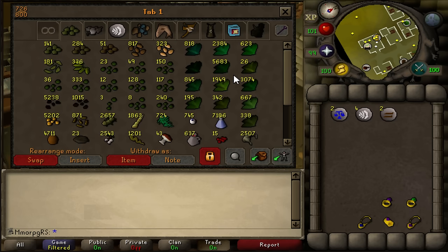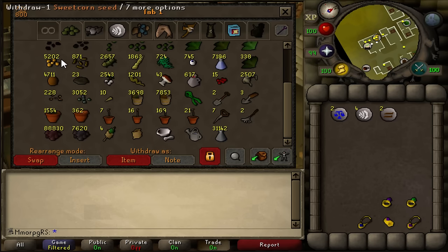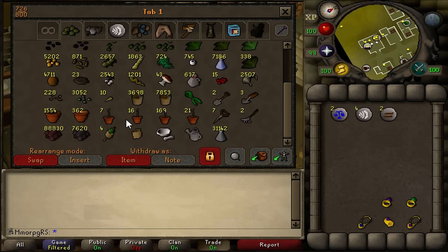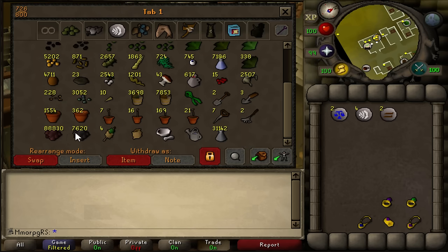Into the next tab, we have our seed and herb tab. We've got all the tree seeds here, ranging from high-level tree seeds all the way down to fruit tree seeds. We've got all of our herbs — keep in mind this is post-99 herblore. A lot of the herbs we've actually used for potions but we've been building these up a lot recently. There are some massive stacks here like the torstols and dwarfweeds. Further down we have our herblore secondaries and all of our tree saplings and tools. Seeds on the left, herbs on the right.